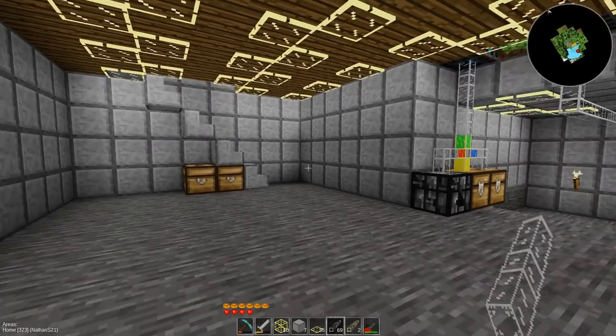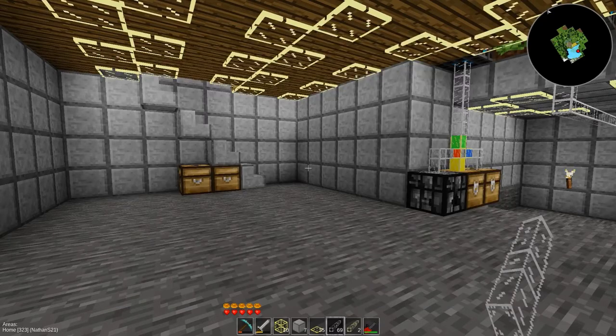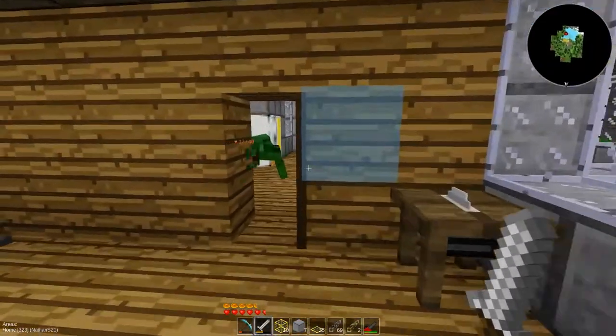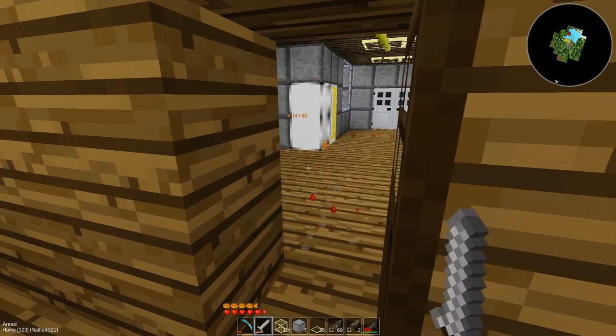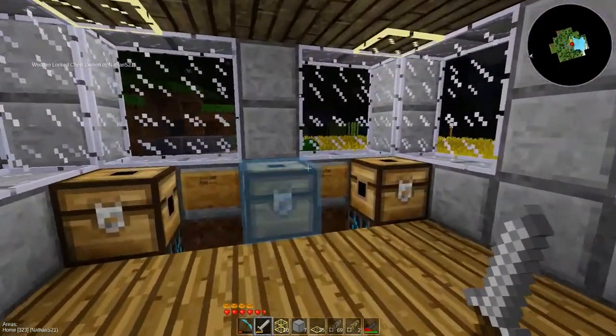How in the world did that beast get into my house? And I don't have any food on me. Let's go eliminate the threat with an e-lock. Yes! I will take that me shard — thank you very much.